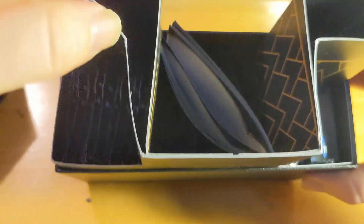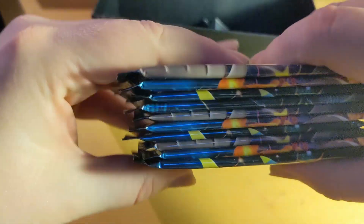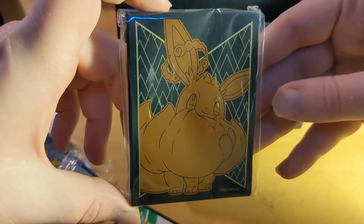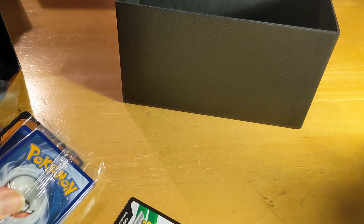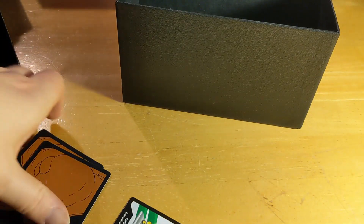I'm just going to take this slider out. So we've got another booklet inside and a bunch of packs to open. It's quite dusty — Eevee! Who is that? I think that's Eevee — it's literally on the box, I should have checked that. We've got a bunch of energy cards, I'm not going to bother opening those now. Oh, and we've got an Eevee VMAX card as part of the deck — that's definitely a great one for the collection. I'm not going to open the packet for that now, but it's definitely going in a hard sleeve.